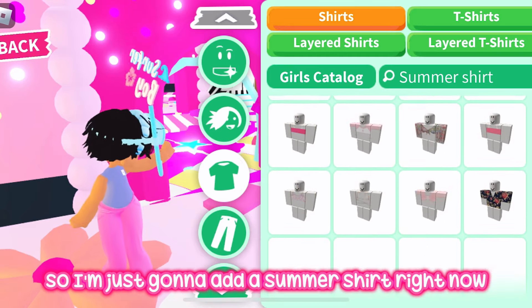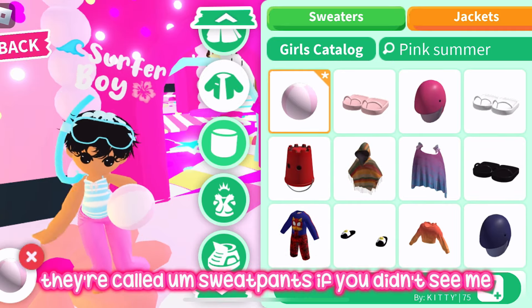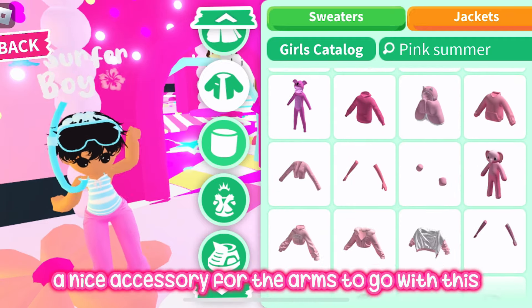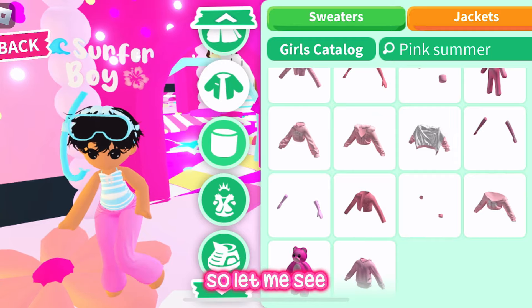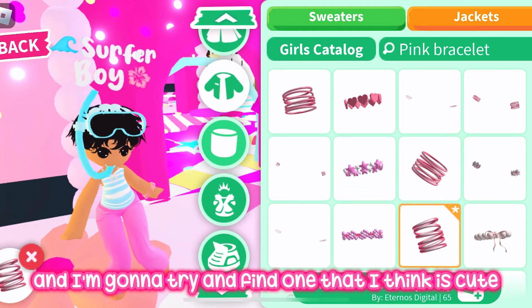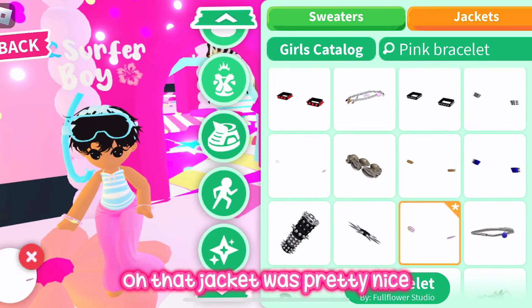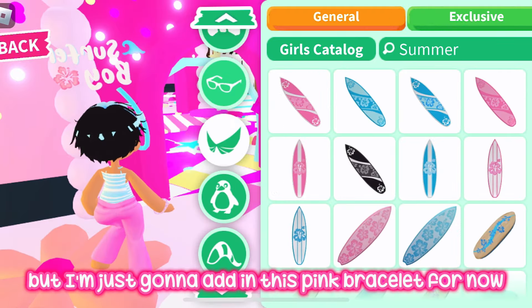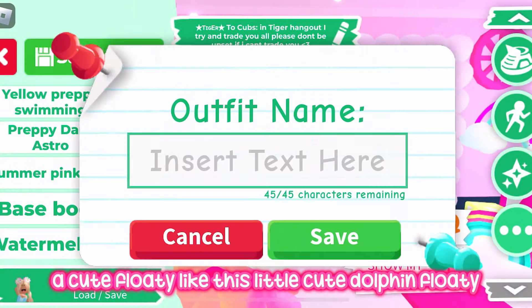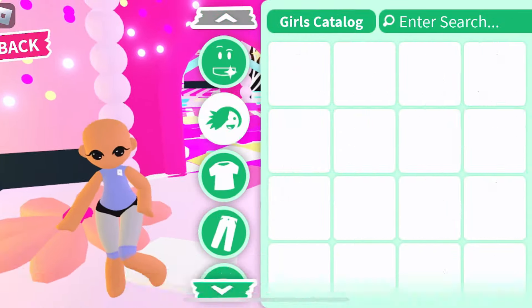I'm going to add a summer shirt to go with these pink sweatpants on this boy fit. Then I'll try to find a nice arm accessory to go with this cute summer blue and white stripy top. I'm searching up 'pink bracelets' because boys can wear bracelets too. I'll add this pink bracelet and then find this cute dolphin floaty — this rubber ring. I'm calling it a surfer boy fit and I think it's a really cute summer outfit for a boy.